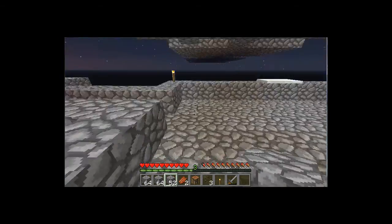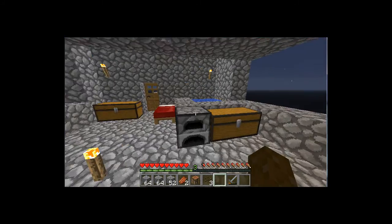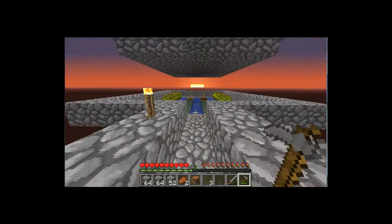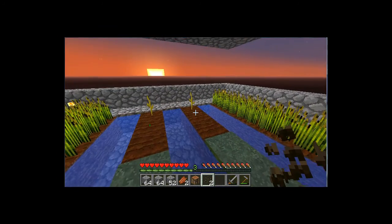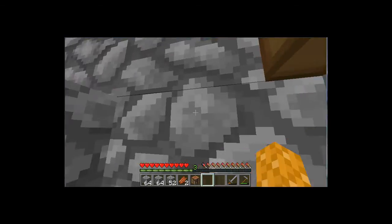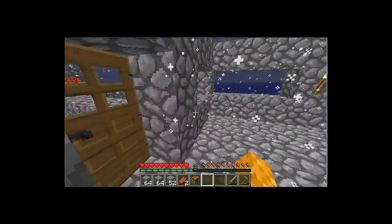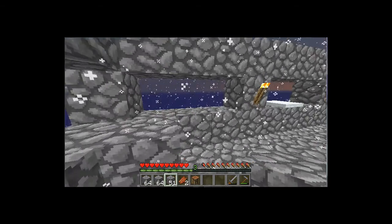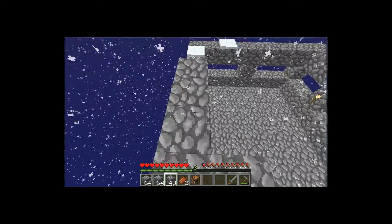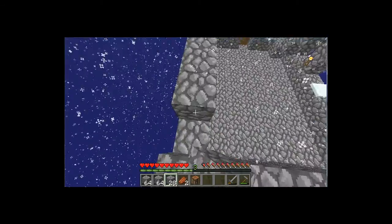Nothing will spawn there, I can just put a torch there, that'll do. Now I have seen the farm, I must tend to it because otherwise it will annoy me. One there, one there, and one there. So now we have watermelons growing nicely. I don't really know how high I want to make this, but for the time being I'm just going to put some stairs like that. I mean I have the materials to build a nice house, I just don't really want to waste too many.